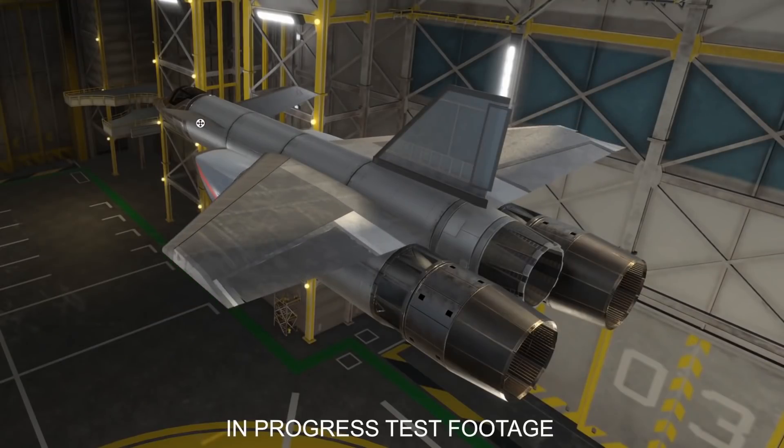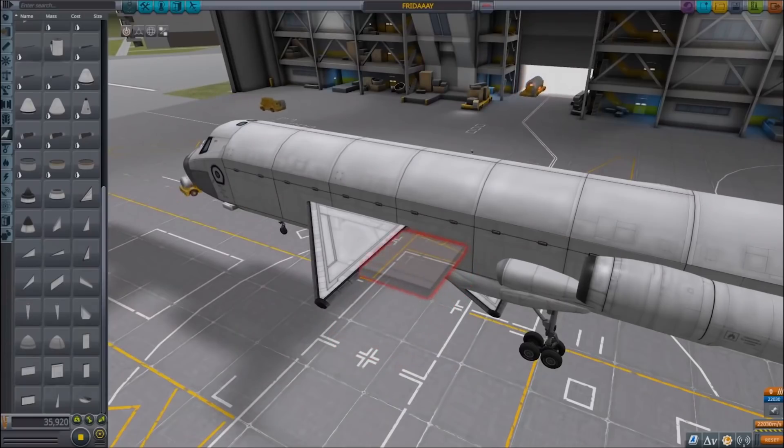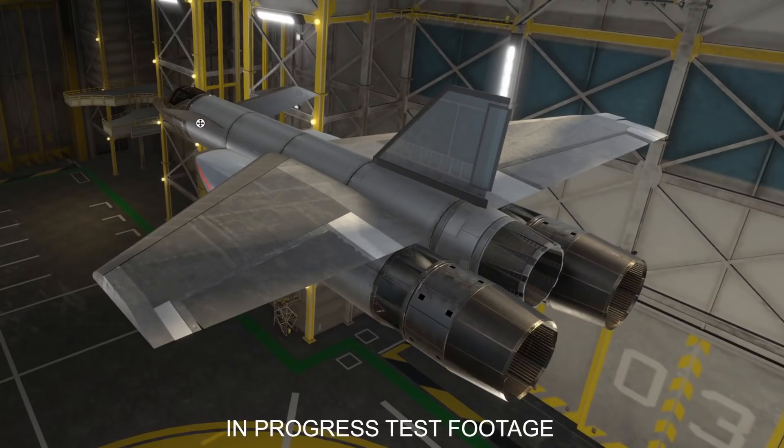Procedural wings. Yes, you heard that right — procedural wings are going to be a stock feature in KSP 2. Not just that, but they will also have control surfaces integrated into them. This is going to make building air or space planes a lot easier than it was in the original Kerbal Space Program, something the developers directly acknowledge in the video. Procedural wings will also cut down on part count significantly, especially if you're building a really large plane or shuttle-style vehicle. What we do not know is whether there will be a limit on how large a single procedural wing can be, and we also don't know whether there are going to be other procedural parts.